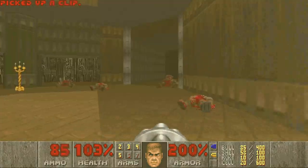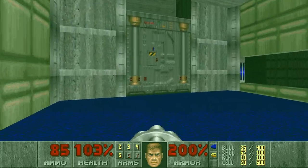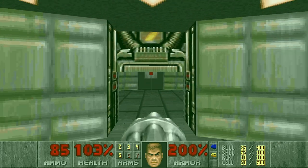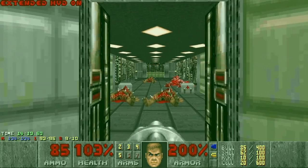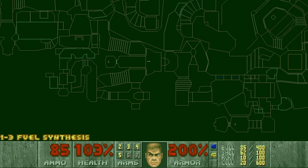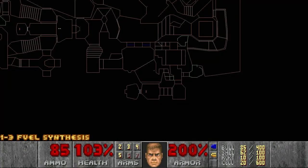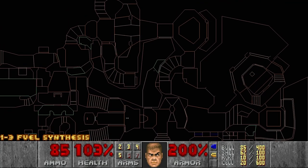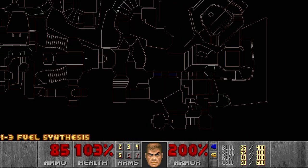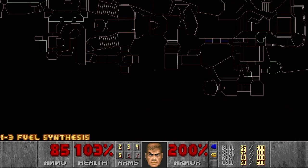Now we need to move on to the normal exit. Through here. And yes, this is a normal exit. Let's check the stats — we're missing one secret. Let's see what I could have potentially missed. Looking for any doors that still can be opened, like white sectors on the automap. I don't see anything obvious right now. I see something here, but it's probably just the outside area you can see but can never visit. Let's just use IDDT.